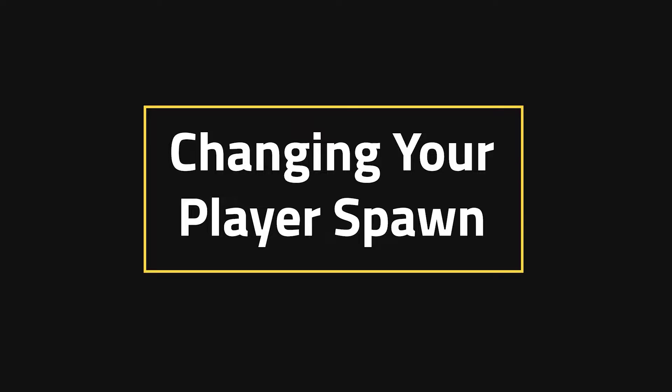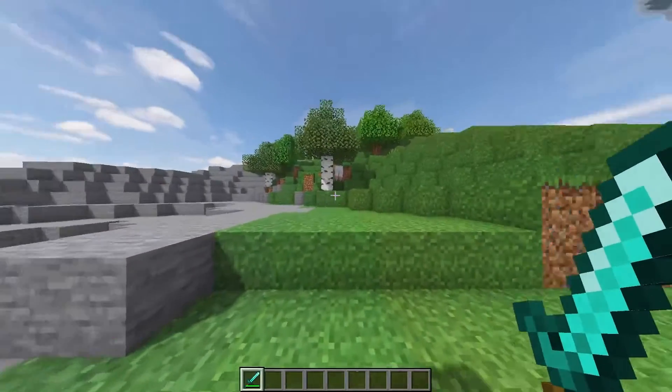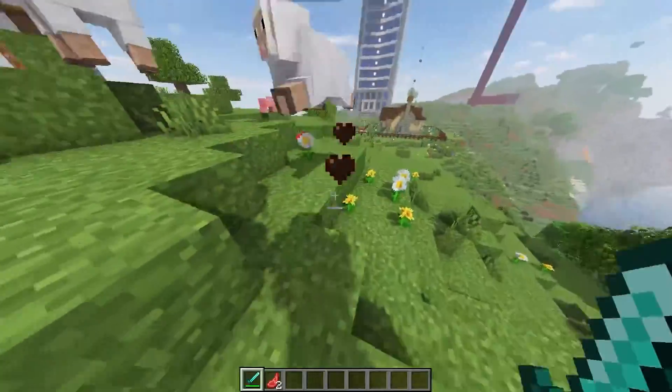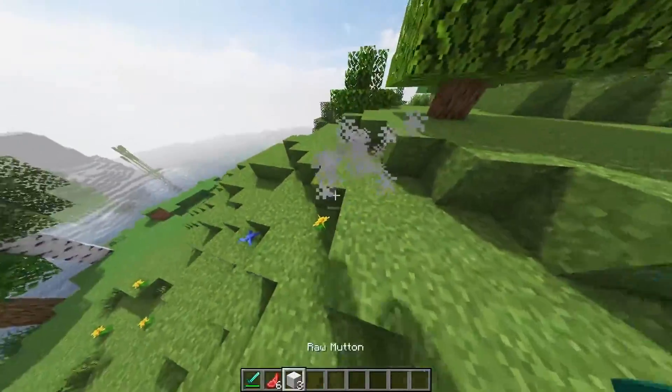Changing your player's spawn. The first and most obvious answer is of course to go and get a bed. The most classic way of getting a bed is unfortunately killing as many sheep as it takes to get three wool — well, sorry sheep, you have to suffer the brunt of this one.